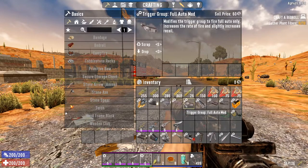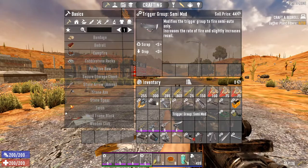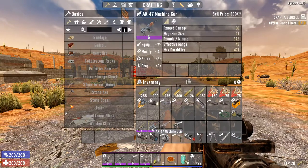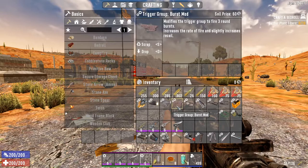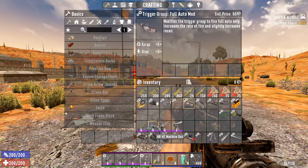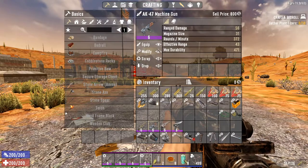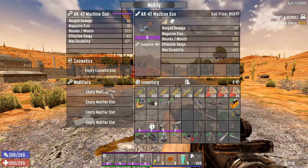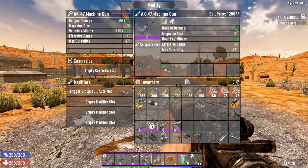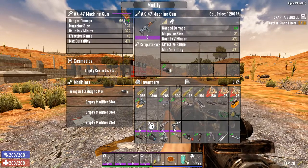Next are the trigger group mods, which are again pretty self-explanatory. They'll just change the trigger type of the gun. I can put the semi mod on my AK to make it semi-auto, put the burst mod on the AK to make it a 3-round burst, or put the full auto mod on to increase the rate of fire from 372 up to 415. Also, you'll notice every single mod in the game will increase the damage of the weapon — even if I put on a flashlight, the damage will go up.